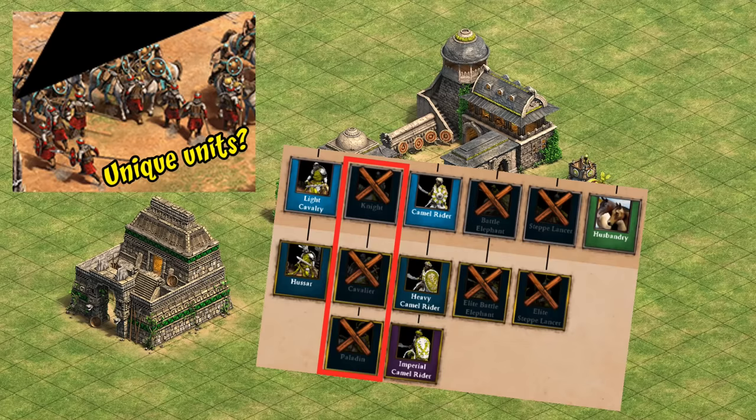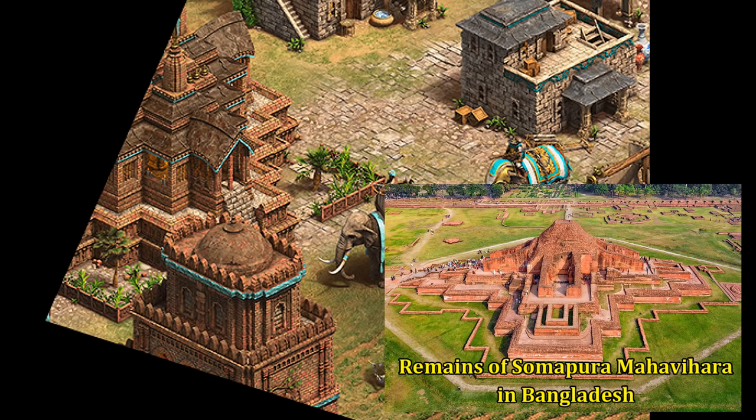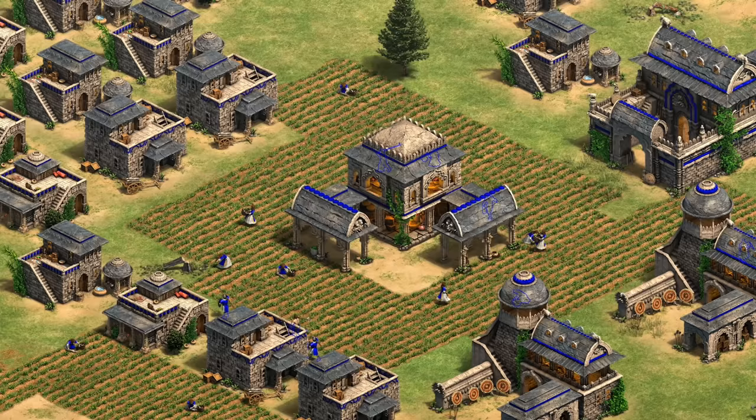Remember, currently Indians don't have access to knights, and there are no knights in the picture released so far, so that may continue to be a theme for balance purposes. I've also seen a suggestion that this is Bengal architecture and could be their castle and wonder, which seems plausible to me — but given how wrong my last speculation video turned out to be, I'll be careful about jumping to conclusions here.